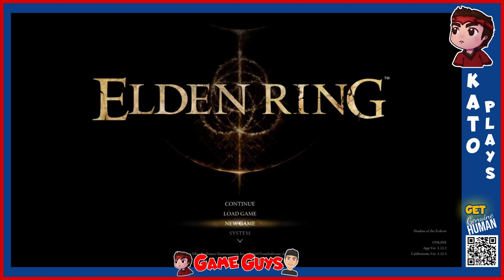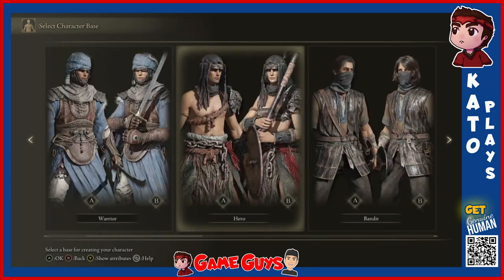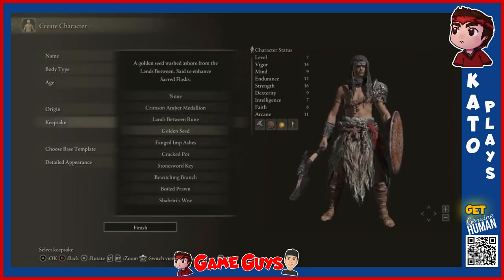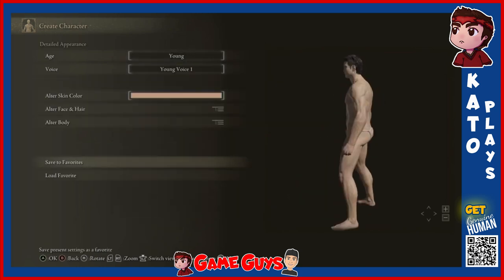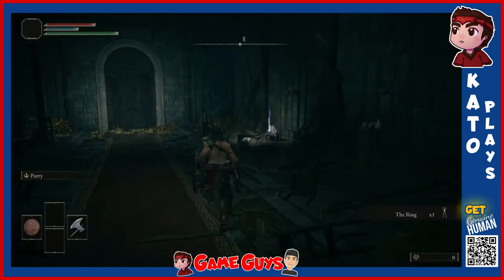Greetings and salutations. Kato Gallo's Bane. I'm gonna be playing the game this time. Can I make a Shadow of the Erdtree-ready character from character creation? We're gonna pick the Hero starting class. I'm going to name him not Kato, but Arcoid. Keepsake: Golden Seed, just so I can get that extra flask at the start. Let's get started.